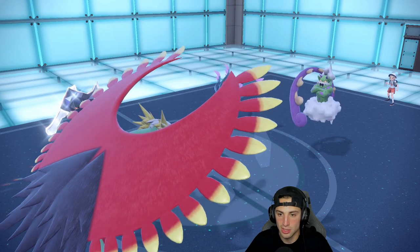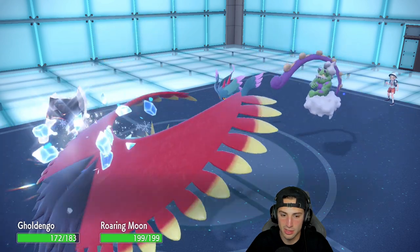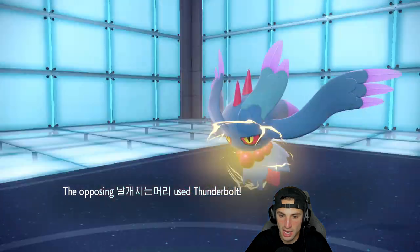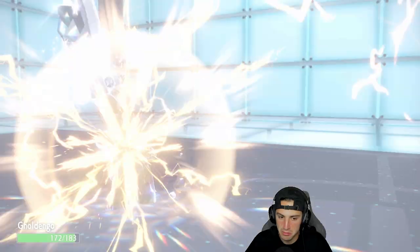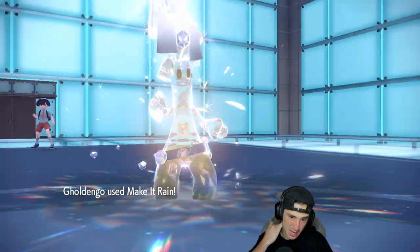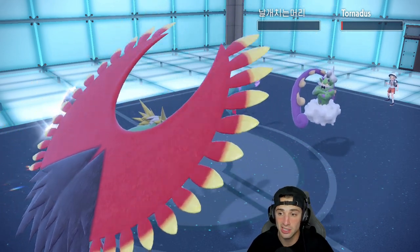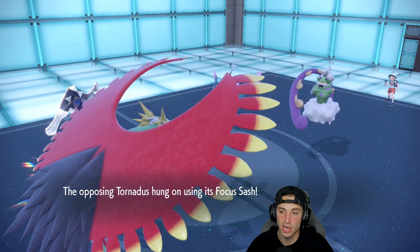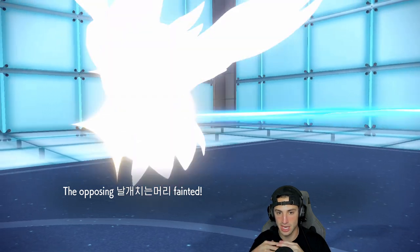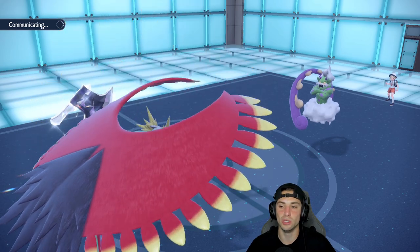Icy Wind comes out from Tornadus — I could have just set up an easy Tailwind this turn. Speed drops for Gholdengo and a Thunderbolt comes in — that's fine. Now if this double kills it would be enormous — just a single KO though. The opponent is sashed. Now I set up Tailwind for the economy and pick up a big KO, taking out the Flutter Mane. We absolutely love it.